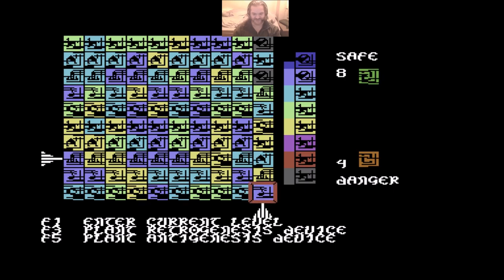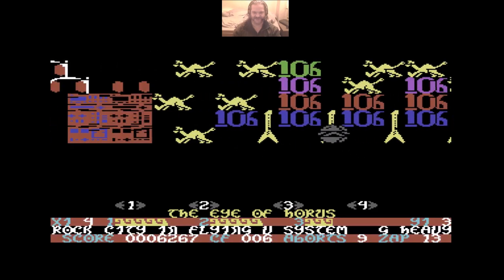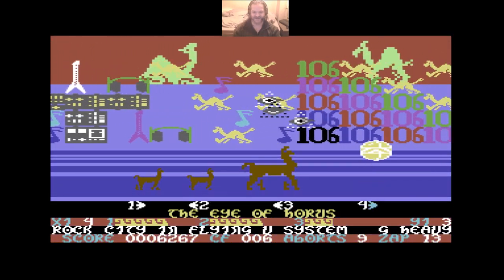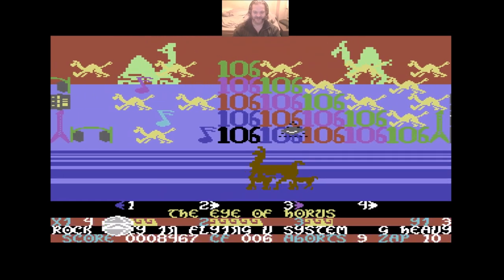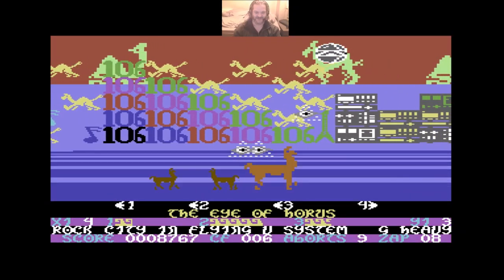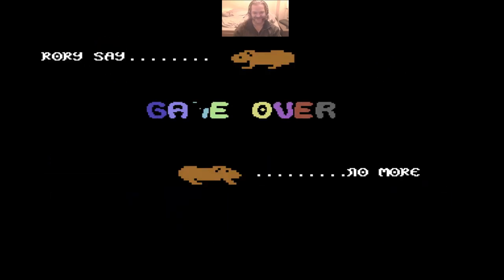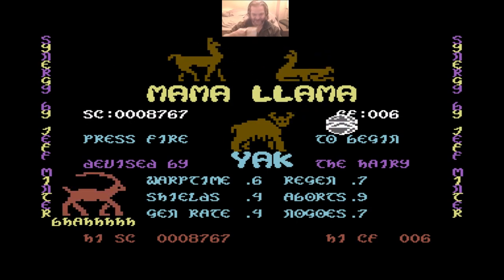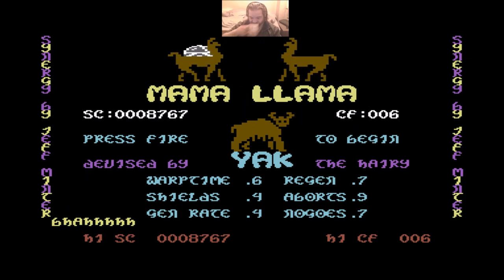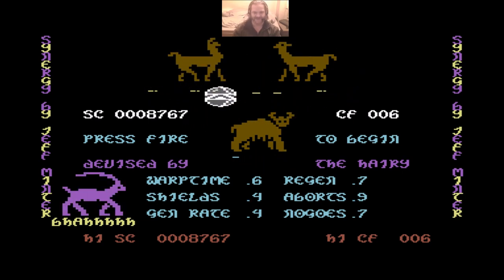This looks like one of the easier levels - off we go. Eye of Horus. This is a relatively easy one but they keep hanging around the llama, and when they do it is really hard to get away from them. Yeah, that's the Marmalama destroyed. Game over. You do technically get three lives, but your other two lives are the two baby llamas. So if you lose them you can carry on, but if the Marmalama is killed, that is game over.